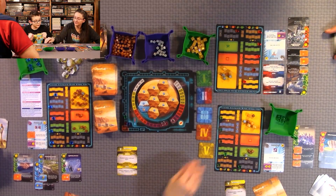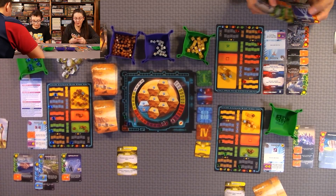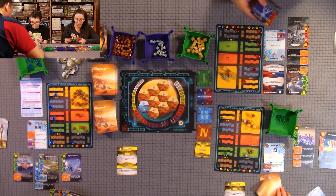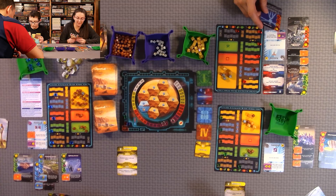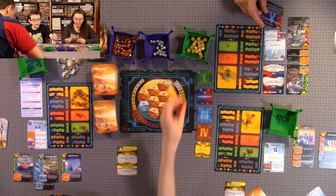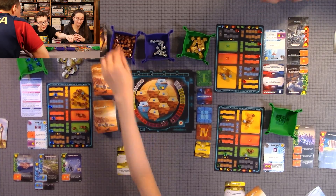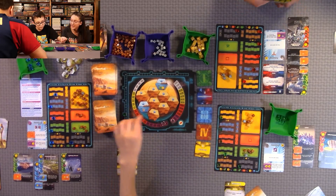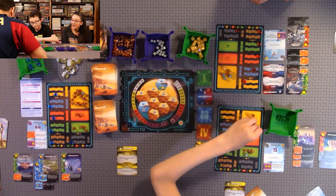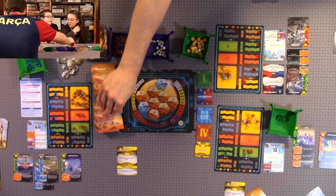Next round: Anthony chose Research, and Quentin and I both chose Construction. For Construction, Anthony gets to play two cards; Quentin and I play one each. I'm going to pay 10 to flip an ocean tile — I get one mega credit and one plant from its bonus, plus raise my TR by one. Quentin is falling further ahead in TR at this point.